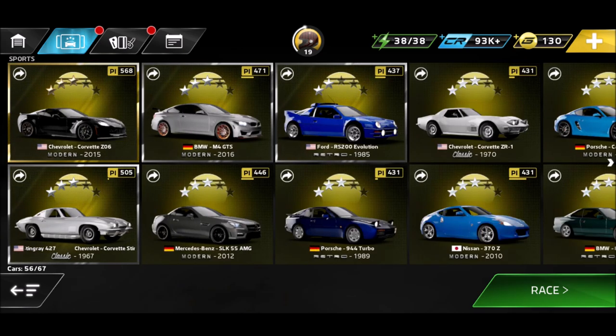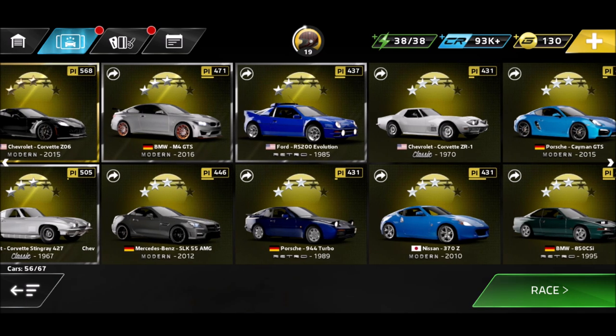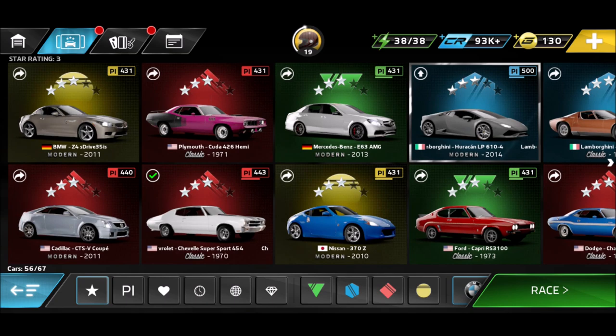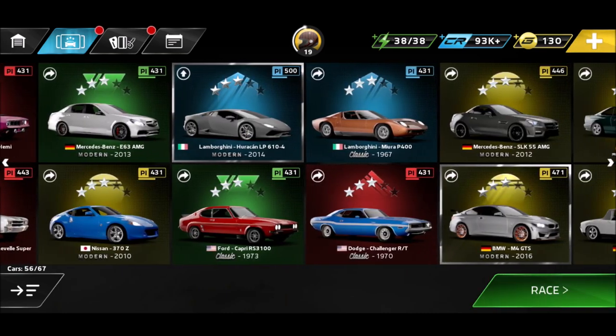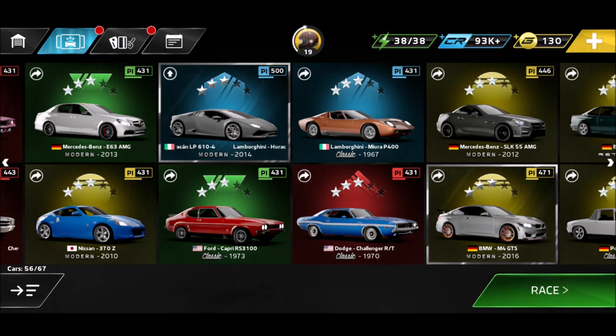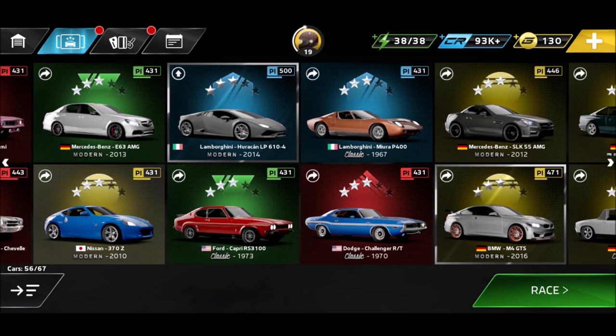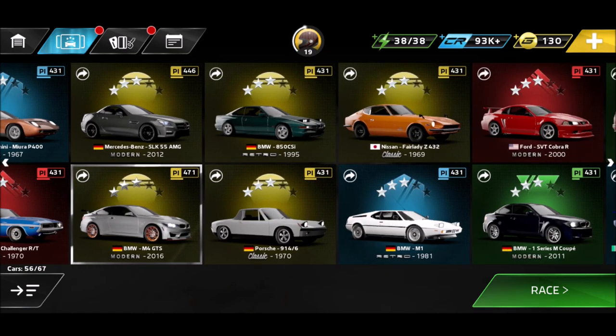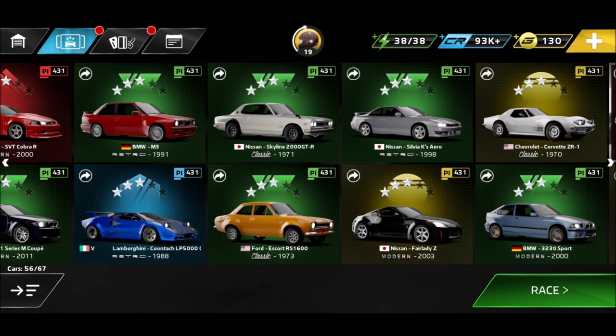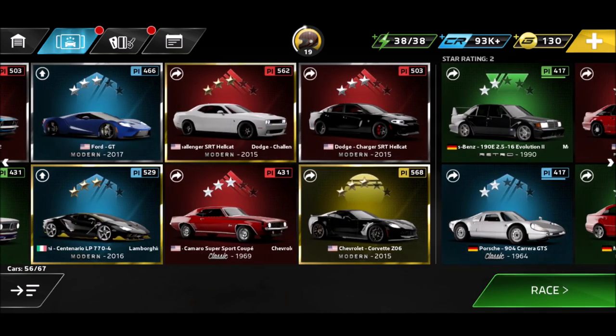Those are currently all 67 cars available in Forza Street. The most epics you can get are in the super section. After that, muscle and sports are almost tied, and the street section is last with only two rares and one epic - a very difficult section. My overall advice: if you get an epic, work on a maximum of two at the same time in the same section, because all those epics are currently connected to each other and are generally all modern. Hope you enjoyed this video!